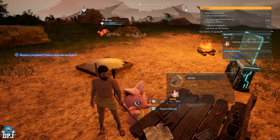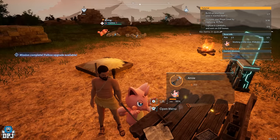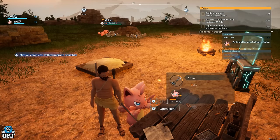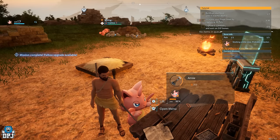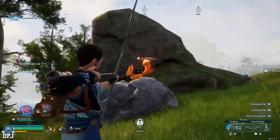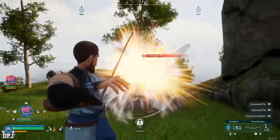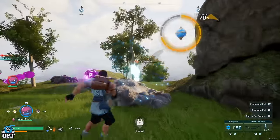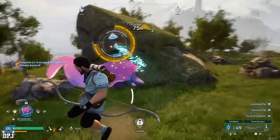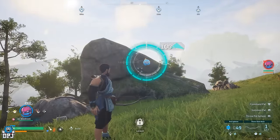If you can get a Cattiva and you've set up your base with a Pal Box, assign the Cattiva to your base — it will mine stones for you and gather the fragments you need. All you then need to do is chop down a few trees and you can craft as many spheres as you want. As long as you've got spheres and a bow with arrows, you're good to run around farming and capturing pals and earning massive amounts of XP.